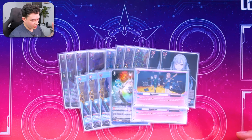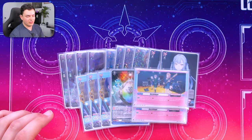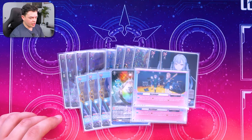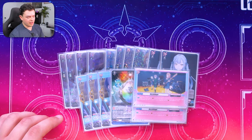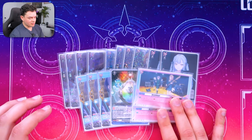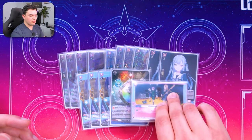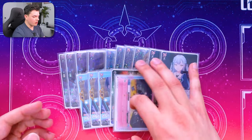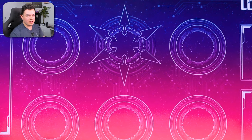Lastly for grade ones, two copies of Harohikage. This is what you search with your grade one when you ride. When it's placed on rear guard, you search your deck for a cry chick card and call it — it has to be grade less than or equal to your vanguard — and start building a board. We run two copies in case one gets damaged and we need another one to search. These things are searchable and cyclable, but we only really need two copies in the deck.